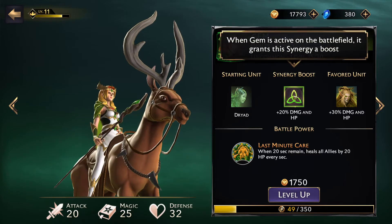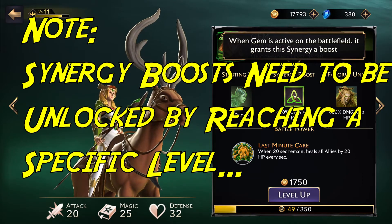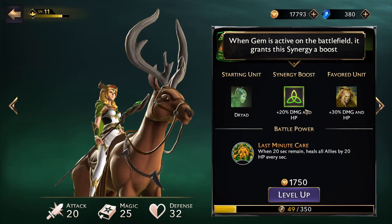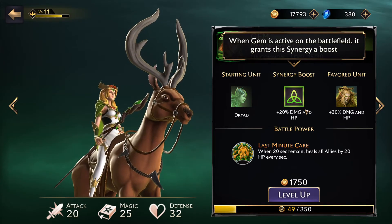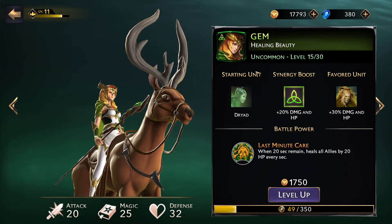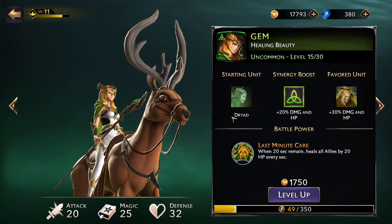Every hero also has a Synergy Boost — an affiliation with a particular synergy. Gem, when active on the battlefield, gives a 20% damage and HP boost to your Sylvan units. This boost is vital, especially when matching up against heroes of a slightly higher level in an evenly poised game. If you've got your Sylvan synergy going and a Sylvan hero, your units are 20% better. That can be a huge difference — for example, level 15 Gem facing off against level 17 Ludmilla.